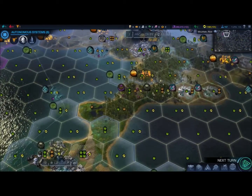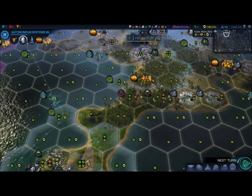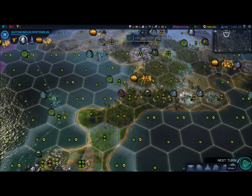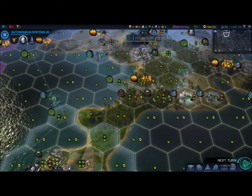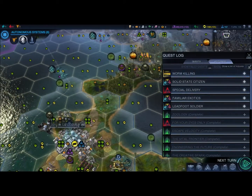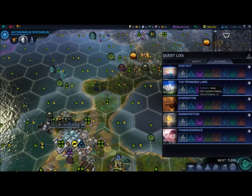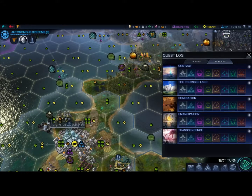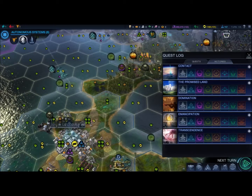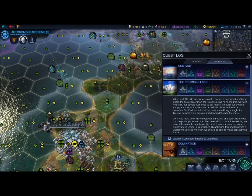Each of these dictates basically how you can win the game. There are new victory types in Civilization Beyond Earth. If I click on Quests and Victories, you can see we have Contact, Promised Land, Domination, Emancipation, and Transcendence. You can read and find out about each one of those in the Civilopedia in your game.